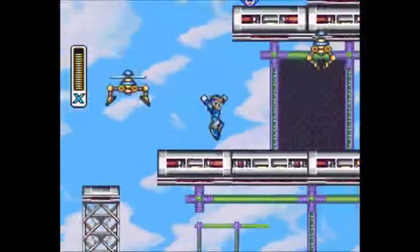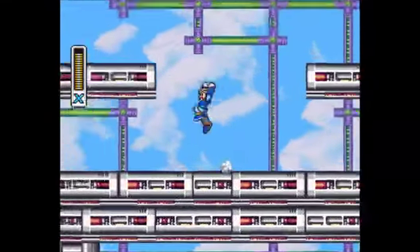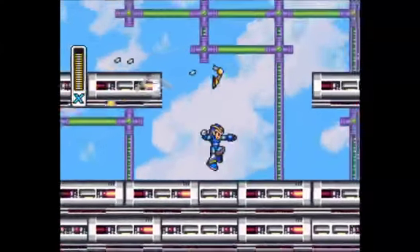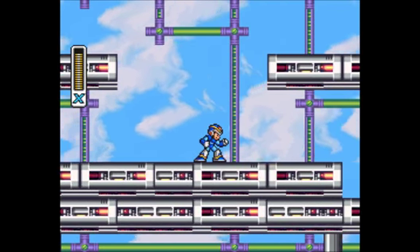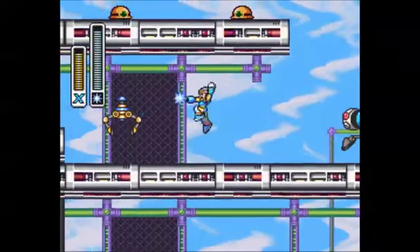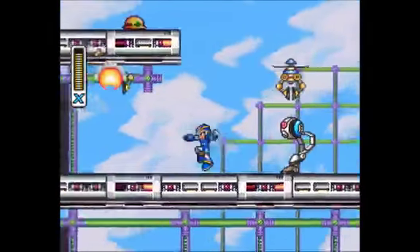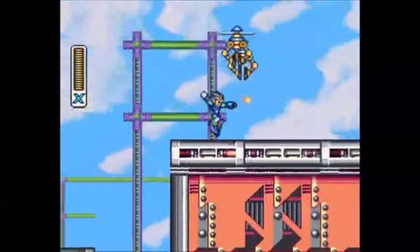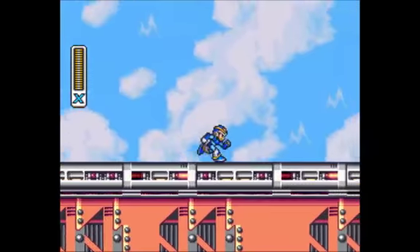There's an extra life up there — I'll go get it. I didn't even go over this: if you press R or L, you can rotate through your special weapons. They use a different bar — the special bar. To show ice: see how it hits something and ricochets? It's pretty cool. Ice is okay, but there are very few situations where I really want ice, aside from the boss that's weak to it.